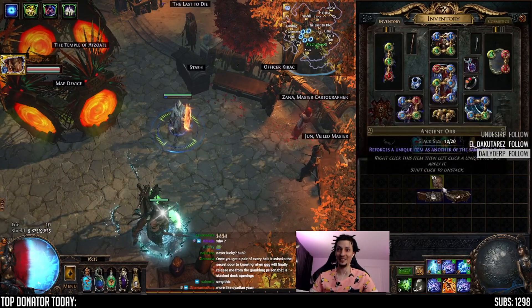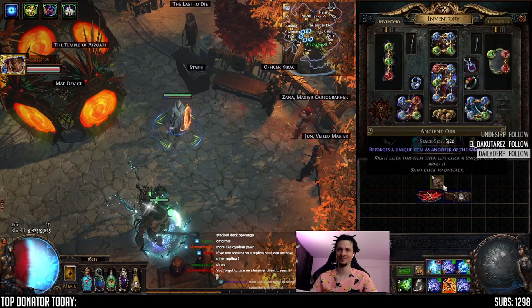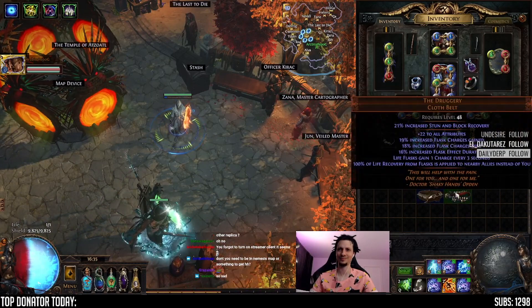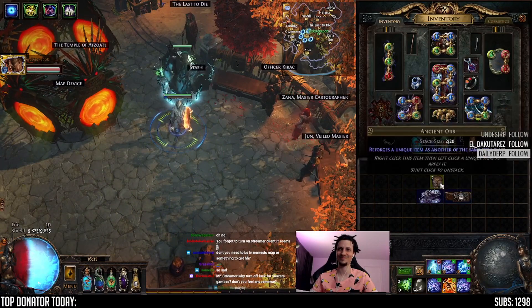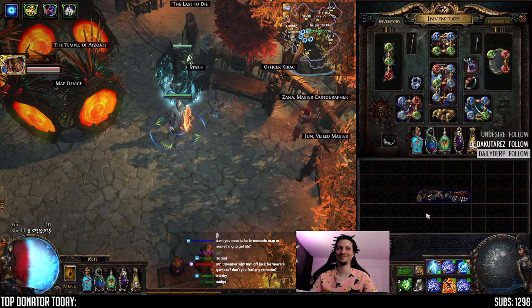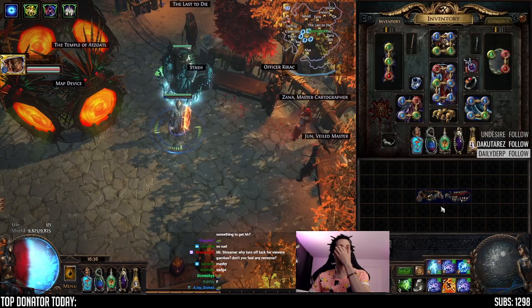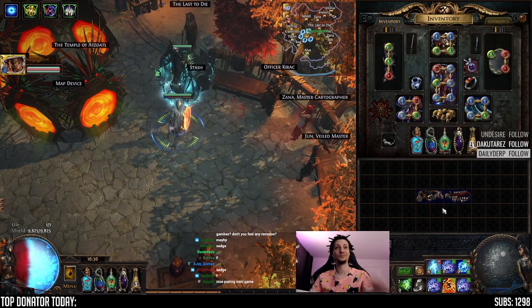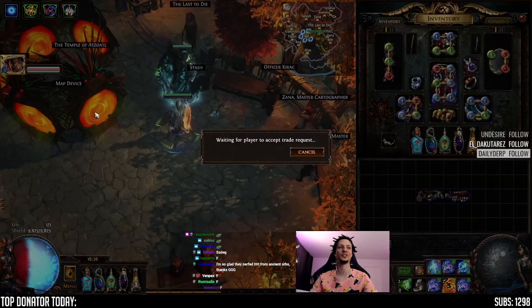We're running low here. Don't you need to be in a Nemesis path to get a headhunter? Nope, not anymore. Two leagues ago they added them to the core drop pool, so you can do it anywhere.